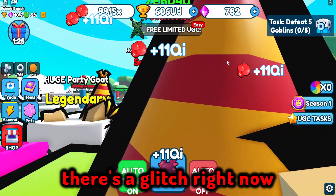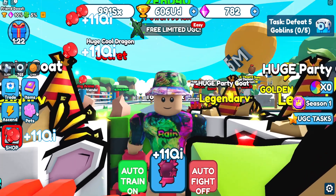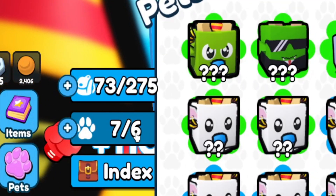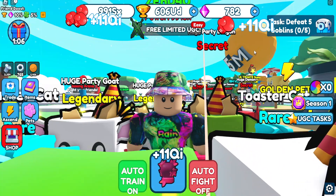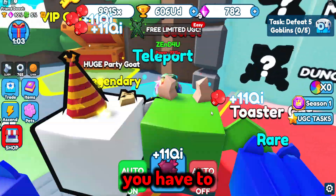Hey guys, so there's a glitch right now in Pawn Simulator that allows you to equip more pets. As you can see, I can only equip six, but I equipped seven — so that's two, four, six, seven. Here's how to do this glitch.